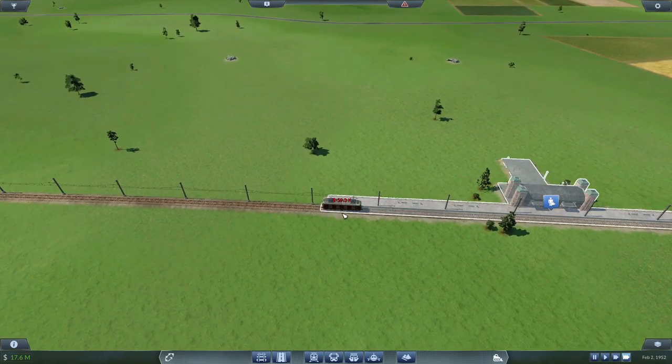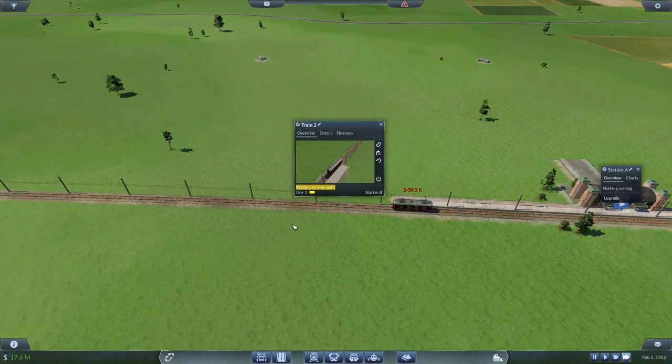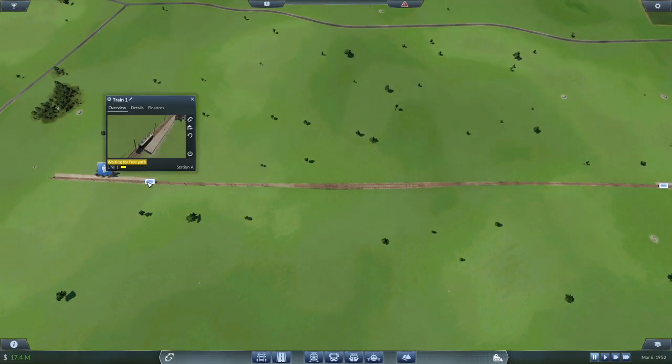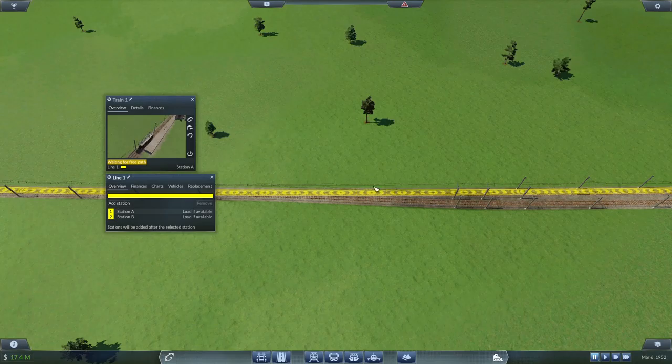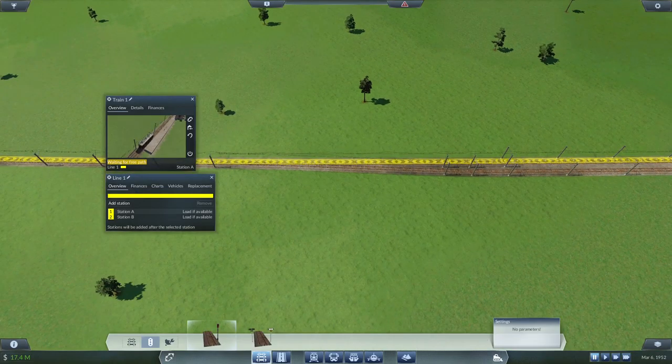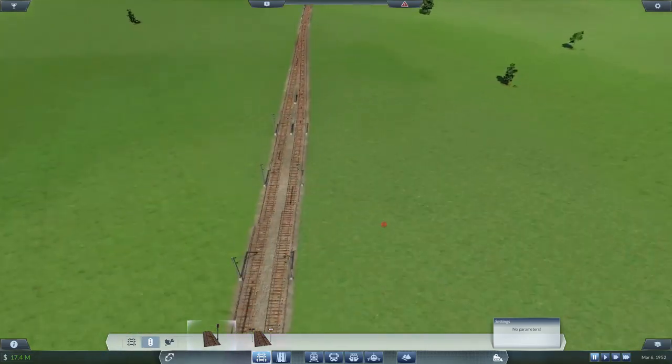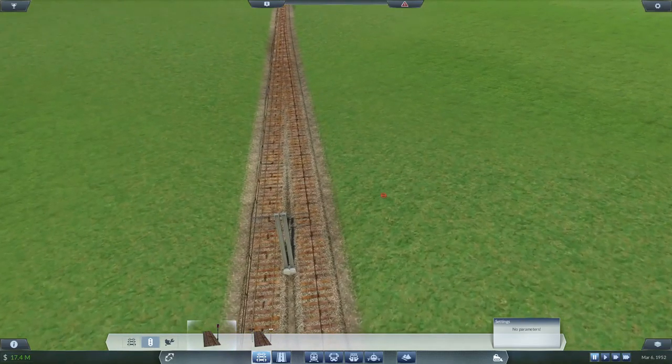After building this bypass you will notice that the trains are still waiting for a free path. This is because the trains are kind of dumb. You have to guide them through the bypass to make it work. As you can see, the line will guide the trains in both directions through the fastest route and not using the bypass. We can solve this by using signs.